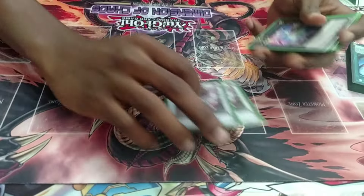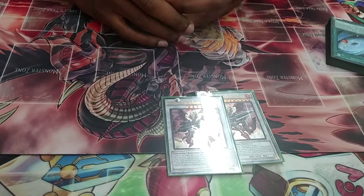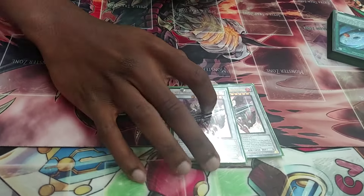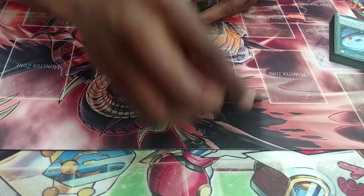Now I'm going to the extra deck. I play two Ignister — best synchro by far. You just blow one of your pendulum cards to bounce one of theirs back to your deck.